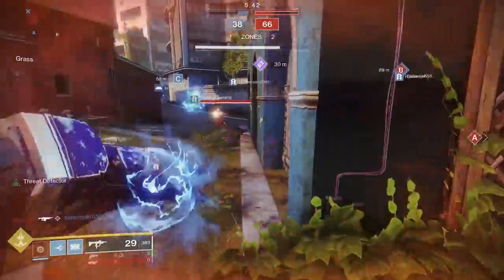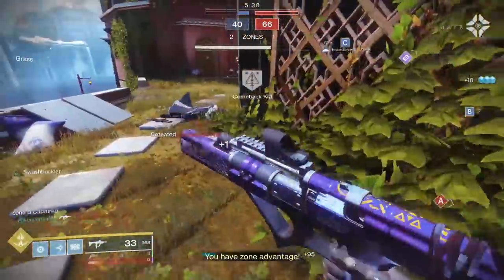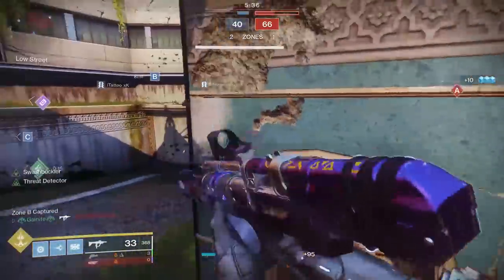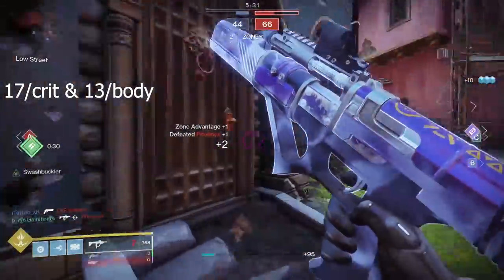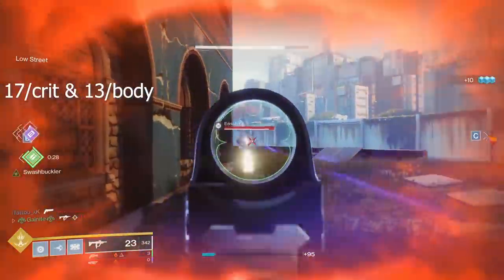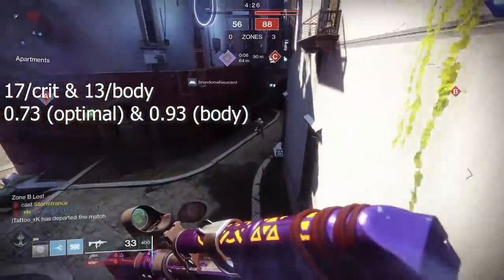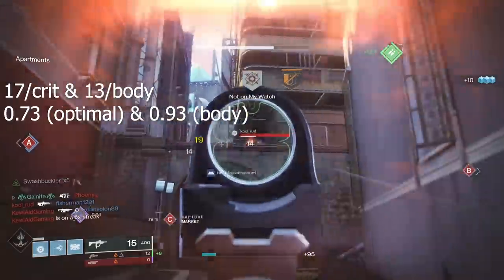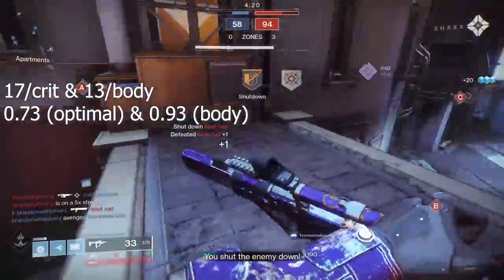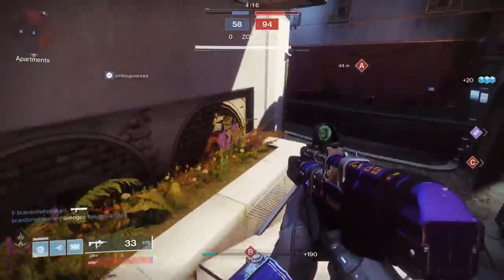This weapon is a 900 round per minute SMG in the adaptive archetype, putting it at a 20 impact variant, resulting in 17 per crit and 13 per body inside of Crucible. The base TTK values are not bad — you're looking at a 0.73 second TTK optimal, and a 0.93 second TTK for body shots. A lot of forgiveness there, and even more forgiving than something like Recluse, which is in the lightweight archetype.